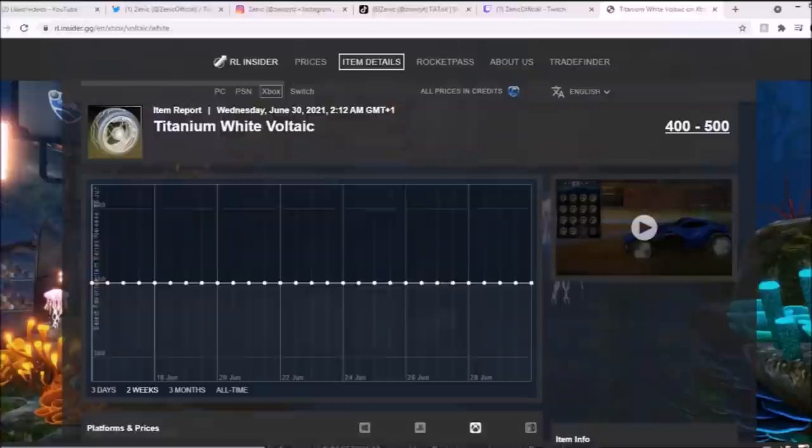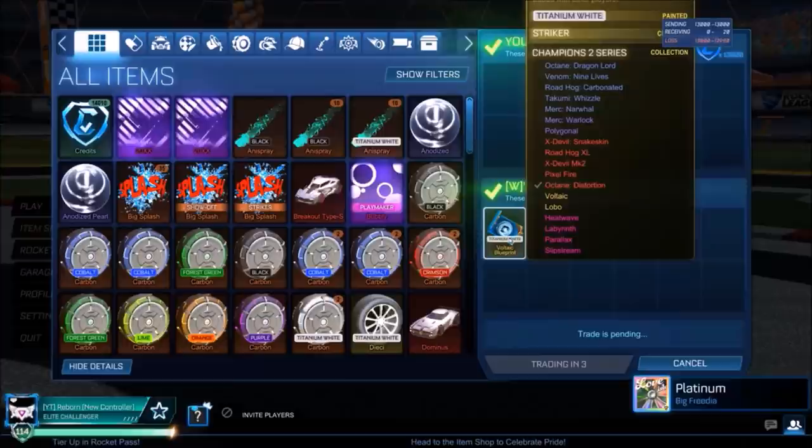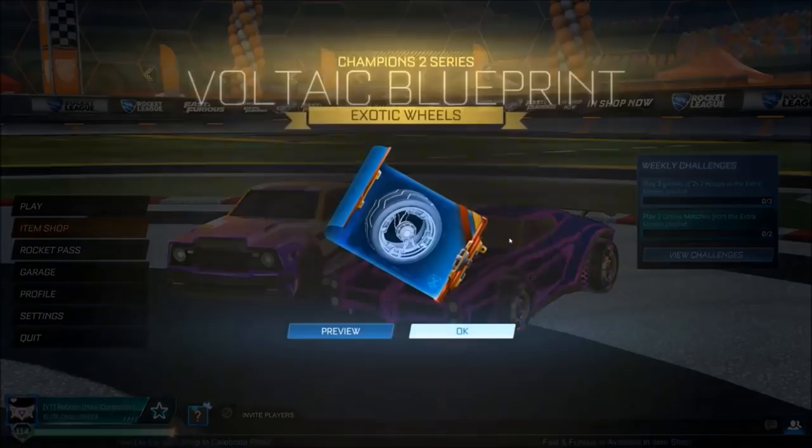He's going to be paying 13,000 credits for Striker CC2 Voltaic's Titanium White blueprint. Spreadsheet Warriors, calm down a little bit, because I know there's going to be a lot of people saying why would he do that. But Striker OG Certified for an item like this is going to be worth an absolute ton in the future. If he holds this thing and waits a few years, he's probably going to make a ton of profit.